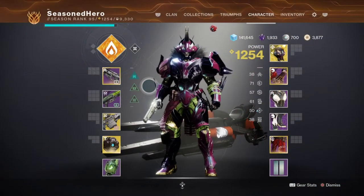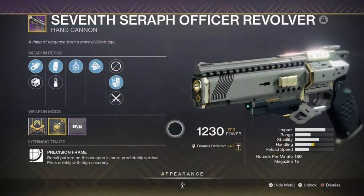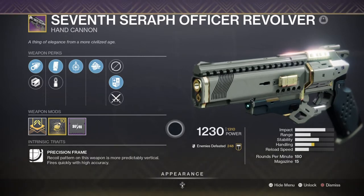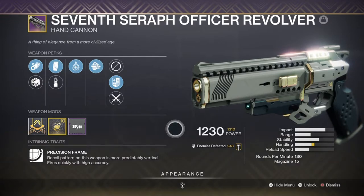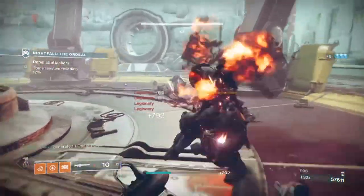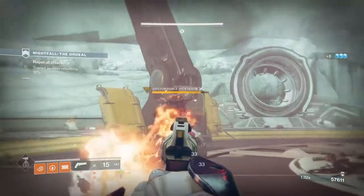Your weapons will need to be able to proc warmind cells by design or through the warmind cell mods already equipped. Prime weapons to look out for would be Xenophage, Martyr's Retribution, Sunshot, or the Seraph weaponry. For my primary, I've opted into using the 7th Seraph Hand Cannon with Multi-Kill Clip and Underdog, and just like before, it's a very good hand cannon in PvE that I believe a number of people have slept on. The weapon is great for taking on red bar adds within a few hits and as its recoil is non-existent, landing precise shots is a lot easier compared to others.